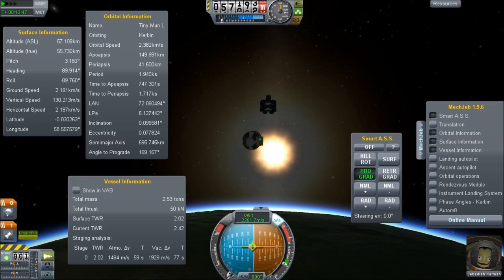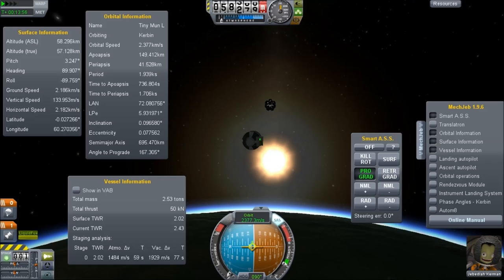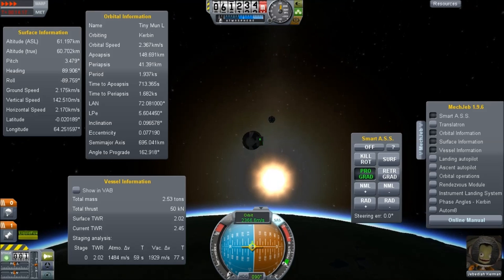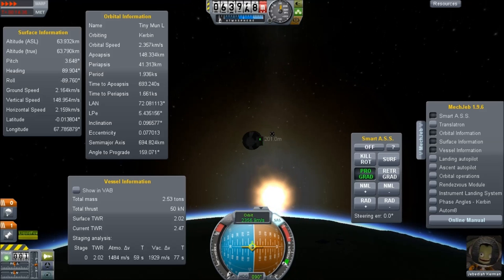It doesn't have enough delta-v to go to the Mun, because we would need roughly 900 m/s to get there, 700 to land, and another 700 to escape — that puts us beyond the roughly 2 kilometres per second we have here. So Minmus is where we're going.